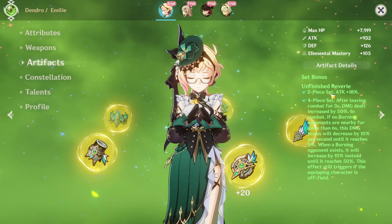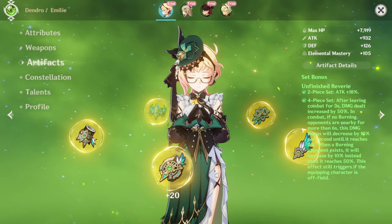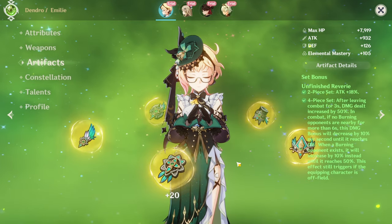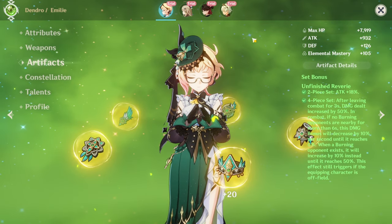Artifact set — Unfinished Reverie — which is her best set, of course, because it affects her kit, because it is a burning artifact set. People were wondering what this artifact set was for, because it was kind of useless, until we realized it might be because of a new character — and it is Emily.